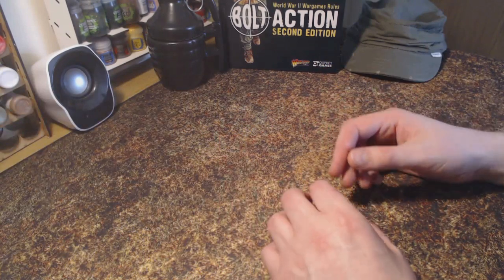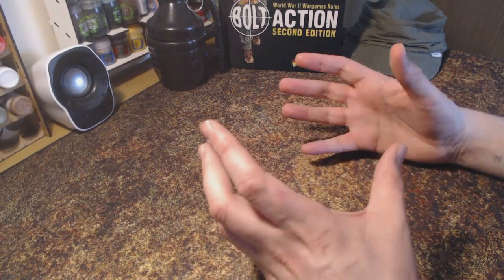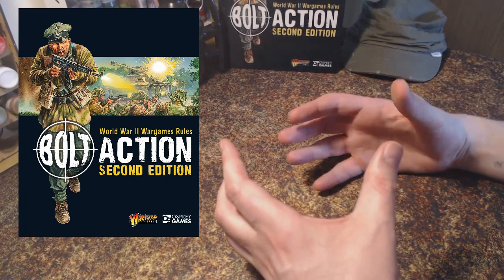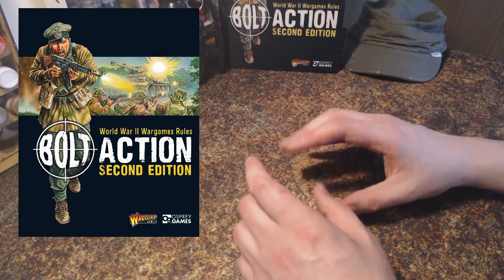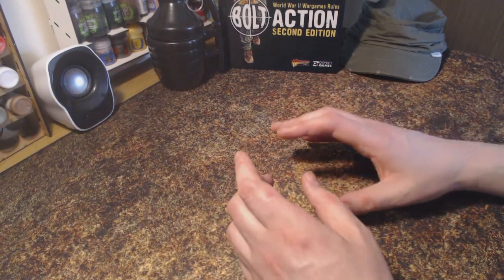Right, so back to the beginning - you've decided to get into Bolt Action and you may have already decided what nation will be your first army. Now aside from getting a copy of the Bolt Action rules, you'll also need to pick up your army book which is unique to your chosen nation. This book will provide you with unit options, national rules, historical background, and the theatre selectors. These selectors are central to how you actually construct your army.